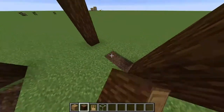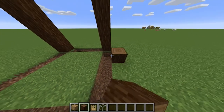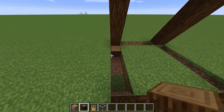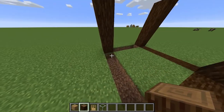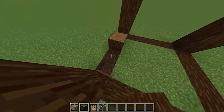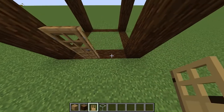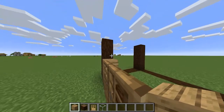Now that you've done that, you want to dig in between like this. Then place down your blocks of wood like that. Go to one of the sides and in the middle put two doors down like that, and then fill this up with wood.